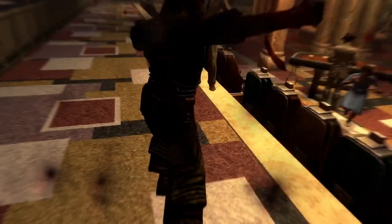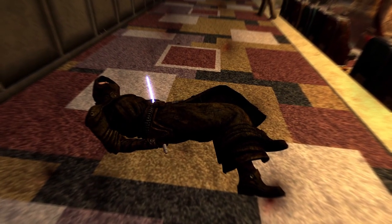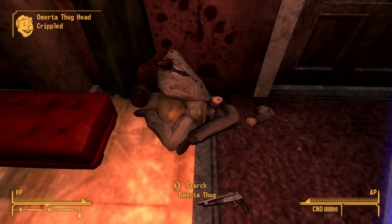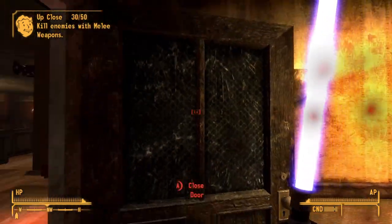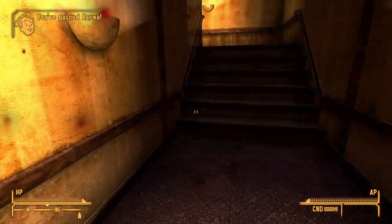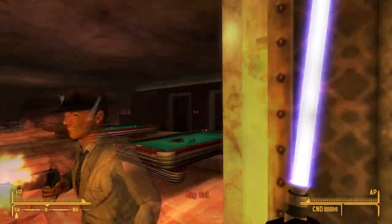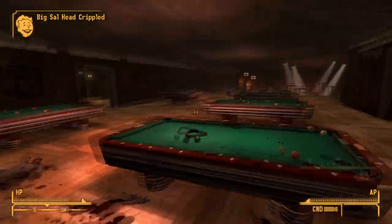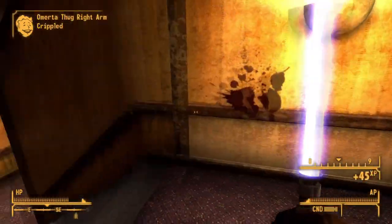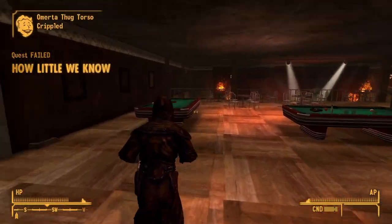Next on our list of things to do before we go to Hoover Dam, we need to go and deal with the Omertas. The Omertas are not so difficult because you've only really got to attack one person. If you can kill Big Sal that will allow you to have somewhat completed that mission. Unfortunately my outfit has little to no armour protection and I got my ass handed to me a few times, but I did manage to pull it off and kill Big Sal.